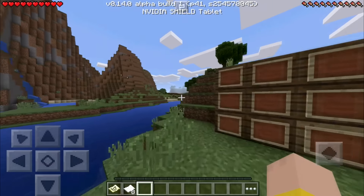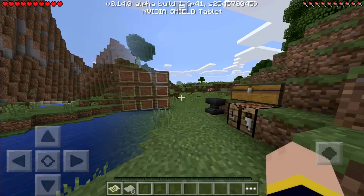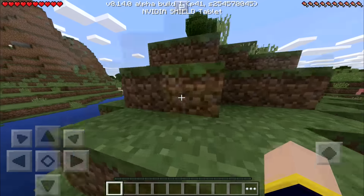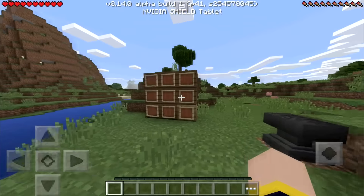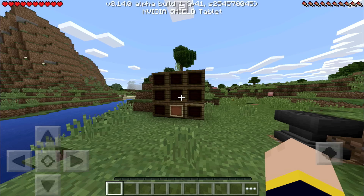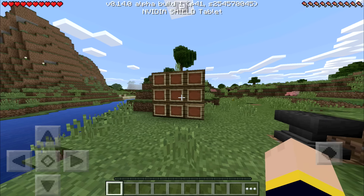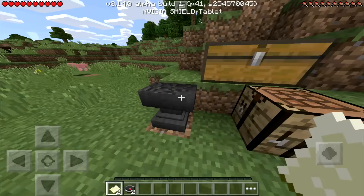Now we're going to try something else really cool. The last thing I want to show you in this guide is that you can actually put your maps on a wall with item frames. If you have a bunch of maps covering different parts of the world, you can put those maps together in item frames and they'll all connect up, giving you an awesome huge map on your wall. We're going to grab a couple of maps and compasses to try this out right now.